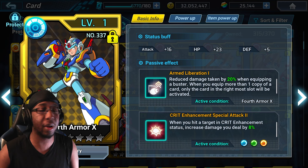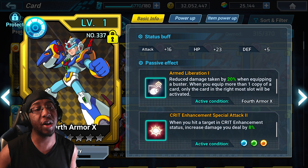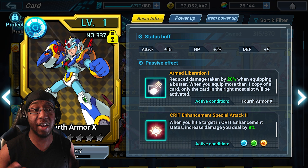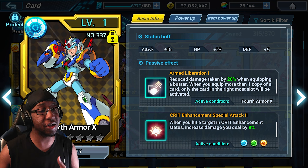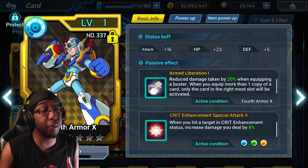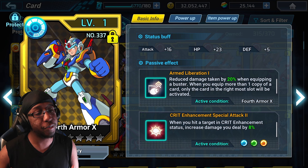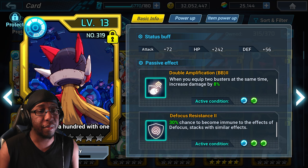I mentioned the 4th Armor X card earlier and wouldn't forget about it — it's very nice to have on 4th Armor X especially if using a buster. If you're not using a buster, you probably don't want this card, but 4th Armor X inherently has buster amplification so busters are fantastic on him in general. Even in a hybrid build this is still useful, though you just need to be wary of when you engage and disengage since your mitigation or amplification won't always be active.